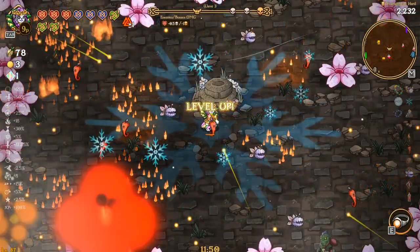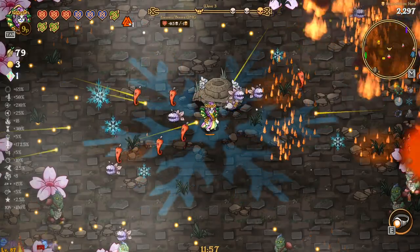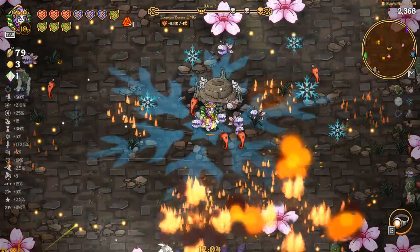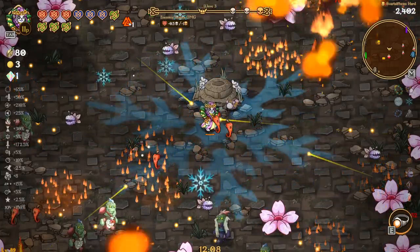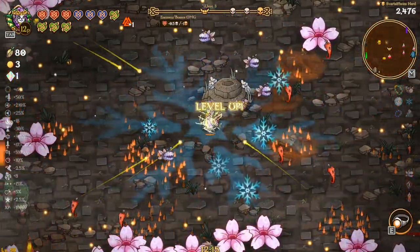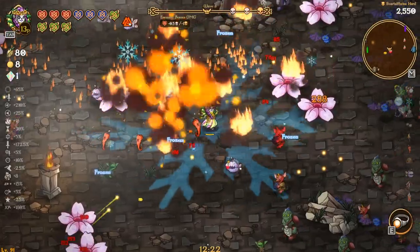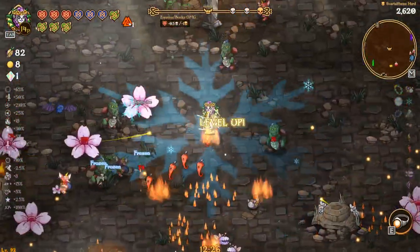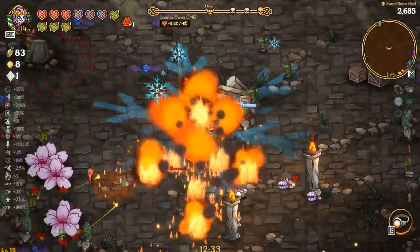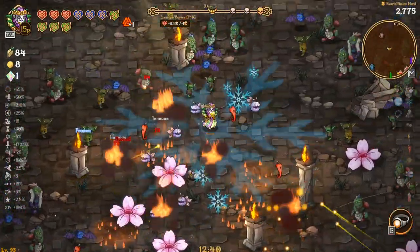We'll run around and pick up all the XP and gold here in a second. Now we have all this XP — not a lot of gold but we have some. The big thing was just getting the XP, because especially with Ivy picking up XP with the flowers, you can pretty much do an AFK build on Amaranth if you can get the right stuff going and have enough damage.